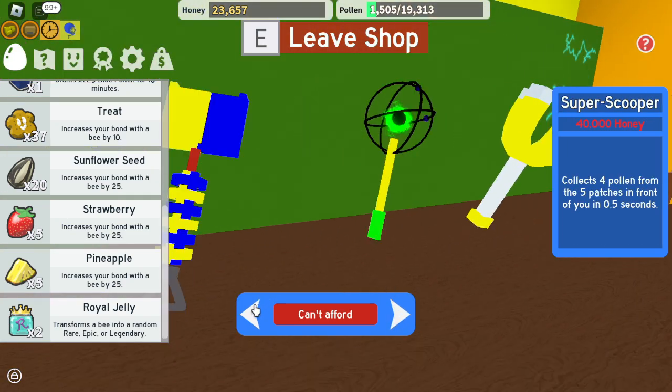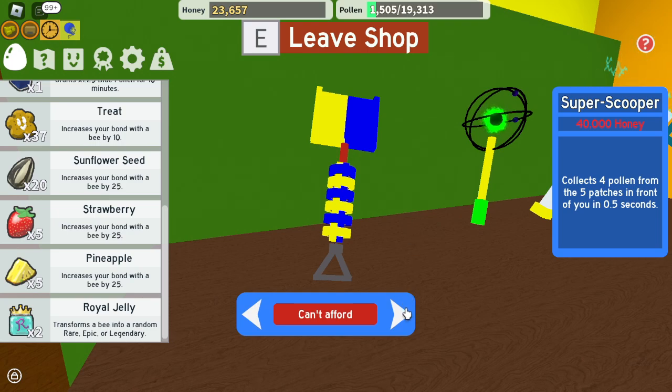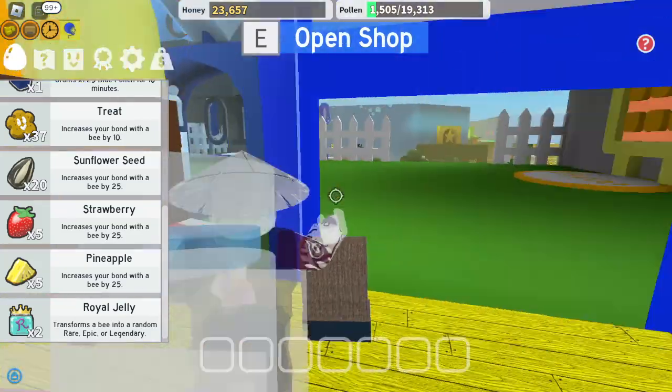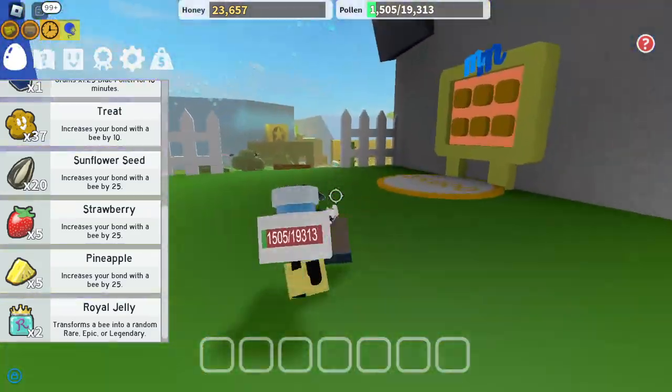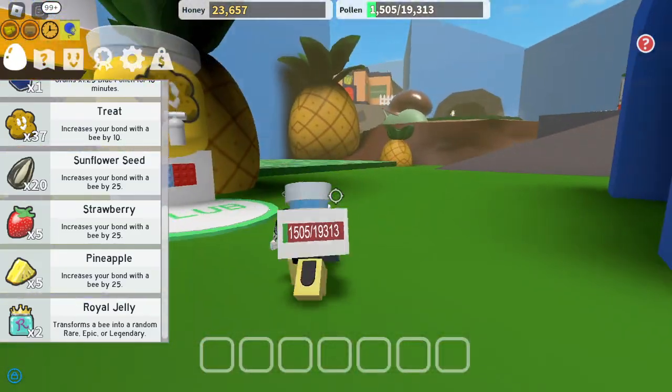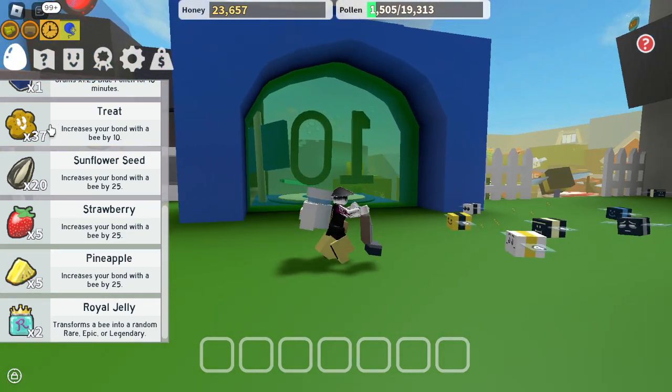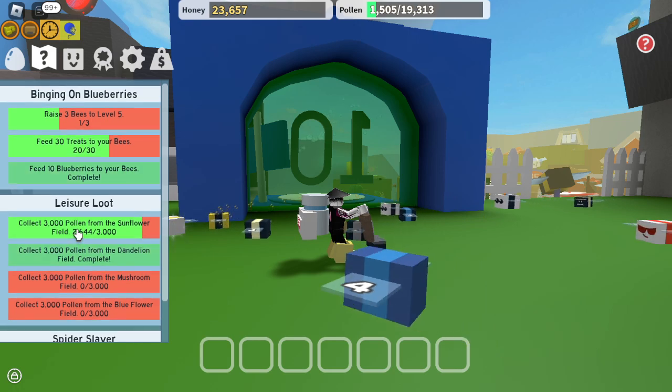There's a parachute — 40,000. I don't know if I should get it yet. We should probably wait for this spider, because he hasn't spawned yet — I already killed him.